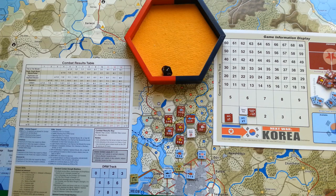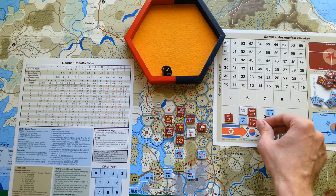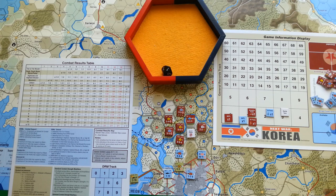Next, initiative and air/naval phase. This is turn three — according to the chart, North Korea gets one and South Korea gets two air points. Air superiority is contested, just like in turn two. No sea stuff. Moving right into the initiative movement and combat phase — again in turn three, North Korea has the initiative.